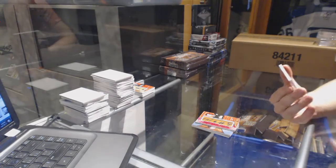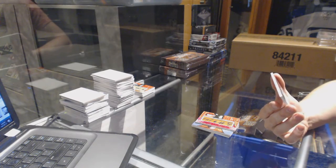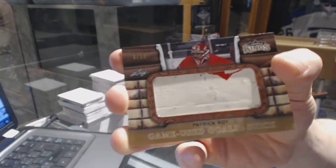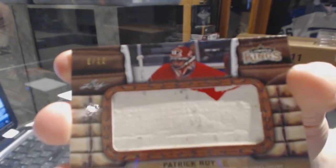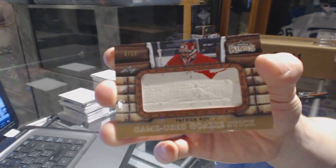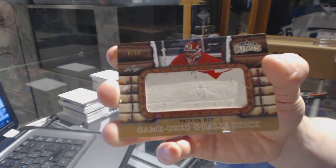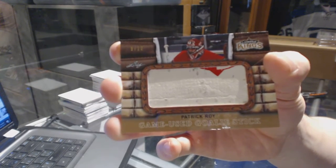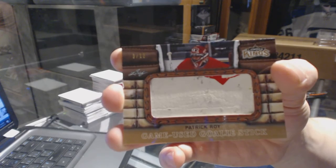And we've got a game used goalie stick, numbered eight of twelve, Patrick Roy. Game used goalie stick, eight of twelve, Patrick Roy — Patrick broke the trend, that's the only stick in this pack without an autograph on it.